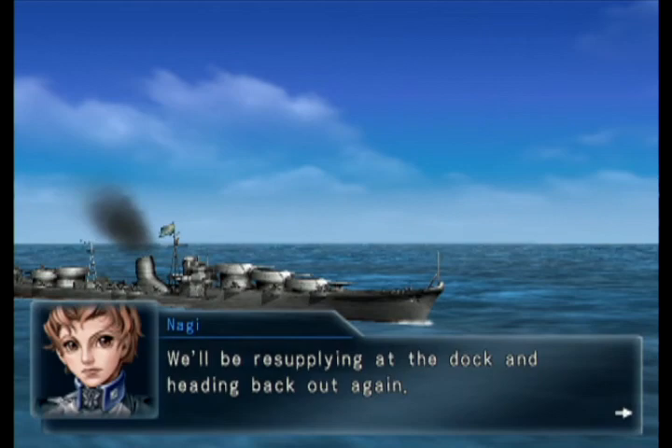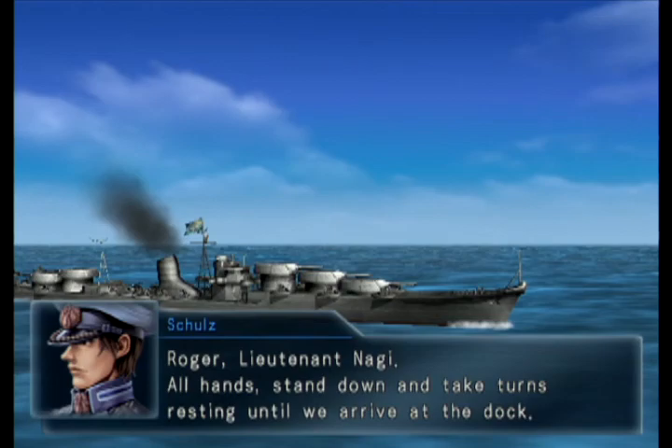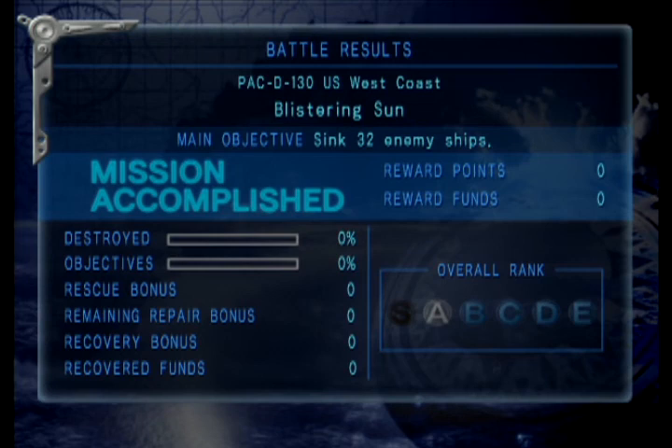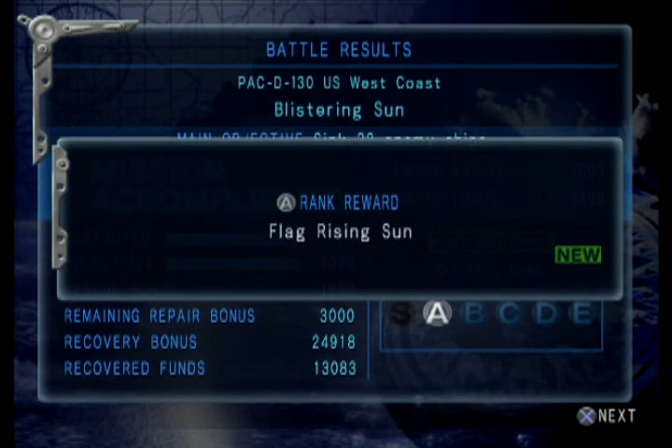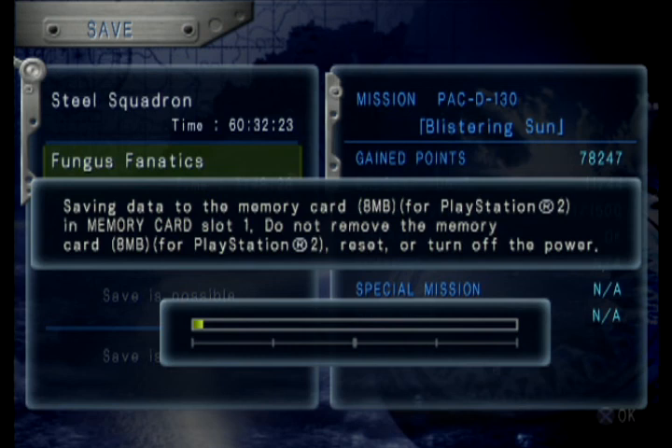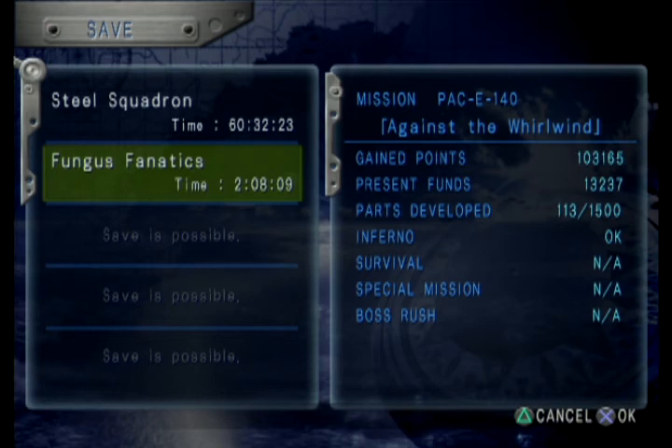We'll be resupplying the dock - that's what we do every mission basically. It wasn't a terribly high chance that it was going to drop funds or a part, so I'll just end the battle. I got a new flag - I forgot you got flags. Thankfully it gave me a carrier cruiser bridge as well because I forgot I never researched one of those. I need to research an aft bridge, I need to research so many things. This is why you don't research hulls so rapidly.